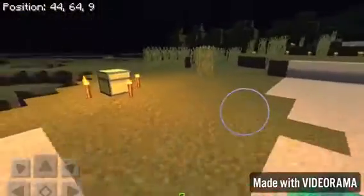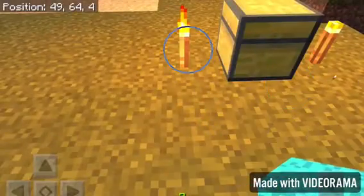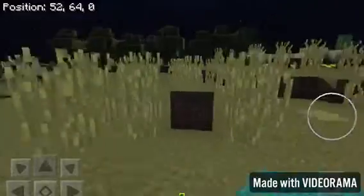Now what I'm going to do is start wandering. I'm going to grab these torches, then get on my way, find a nice area, and start building a house.